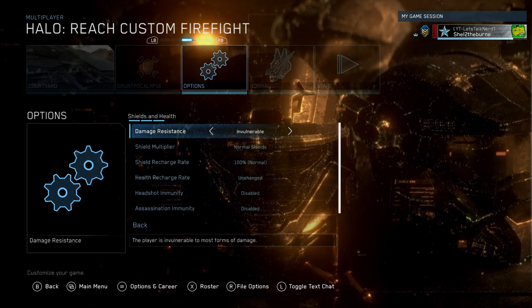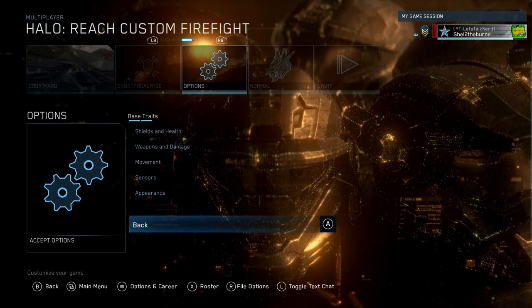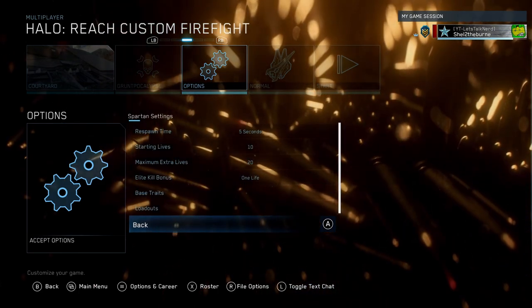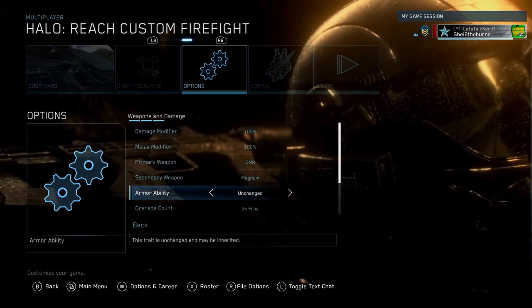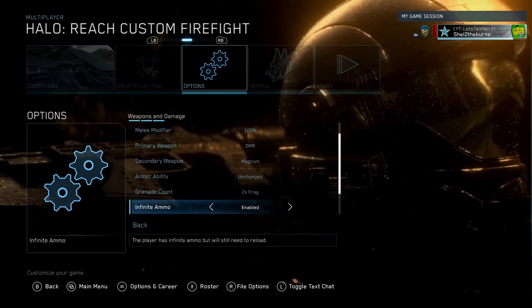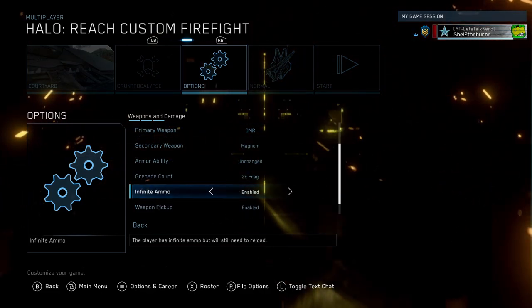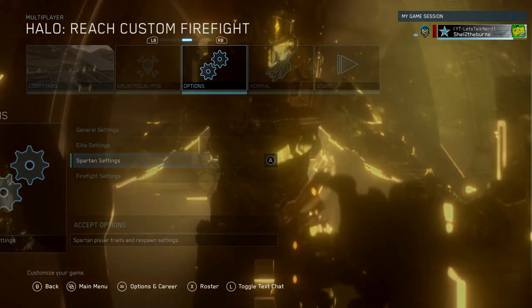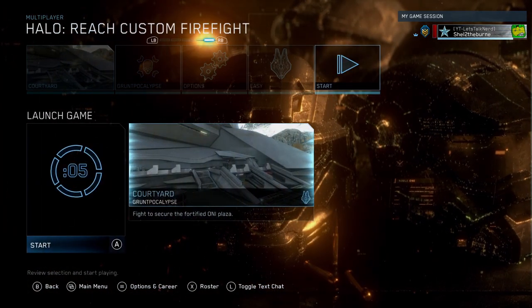Now go to your base traits, go to shields and health, go to damage resistance and change it to invulnerable — that way you're not going to get hurt when we're doing this. Then go to weapons and damage, go down to infinite ammo and enable that, just so we have enough leeway.